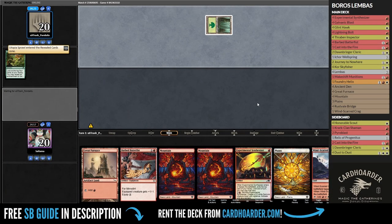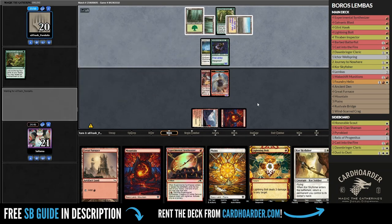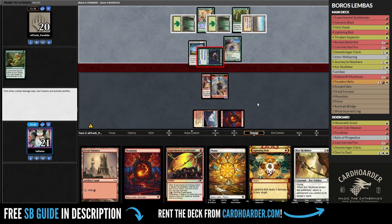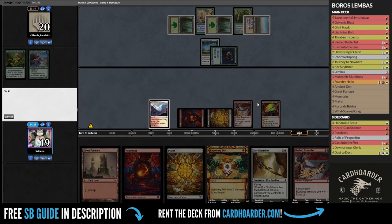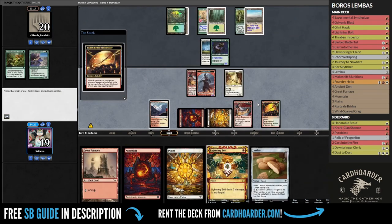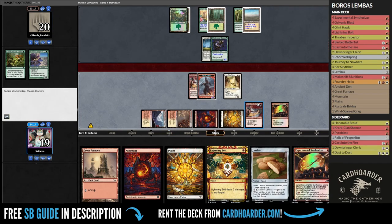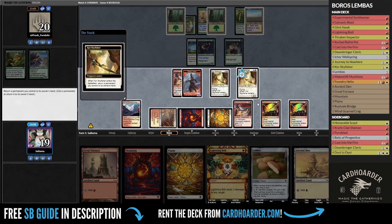Our first match is against Celestine Bubbles. We have some dead cards like Journey to Nowhere and Casting to the Fire, so I will have to side those out for further games. On the other hand, cards like Downbringer Cleric are very good, especially when paired with Gorsky Fissure, as they can get rid of their problematic enchantments the opponent plays. And as long as they don't give trample to their creatures with Armadillo Clock, we can stall the game while we value them with our artifacts.